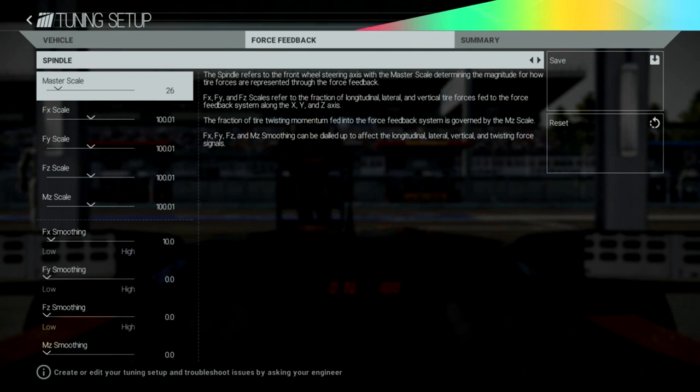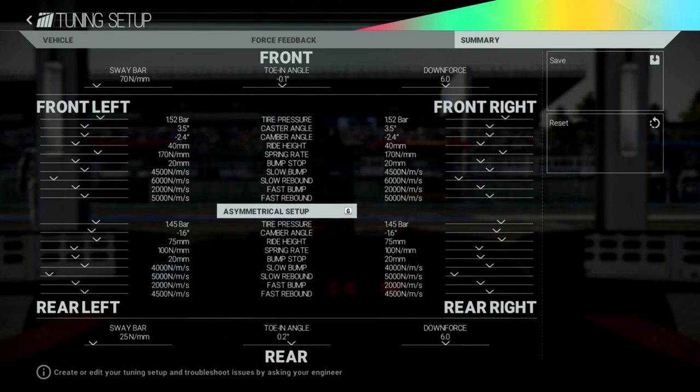There's also a Spindle setting which reads: 'Refers to the front wheel axis and the master scale determining the magnitude of how tyre forces are represented through force feedback.' This isn't really about tuning the car's performance - it's about how much force feedback you feel through your wheel or controller. That'll come down to personal preference. The summary screen shows everything you've set up in one place, which is handy for a quick overview.